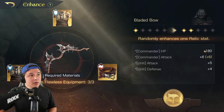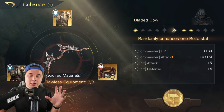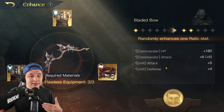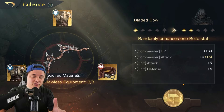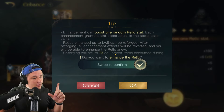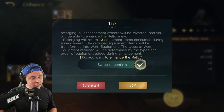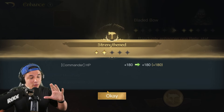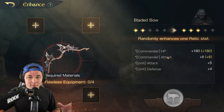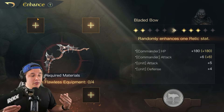You have to be sure you're okay parting with the items you put into the relic. I'm clicking to strengthen and rolling the dice — the stats I want on Alatyr are Commander Attack or HP; Unit stats would be a disappointment. After confirming, we got Commander HP. For a damage dealer I'm not unhappy with that — it could have been worse. Commander Attack would have been ideal, but at least it wasn't a Unit stat.